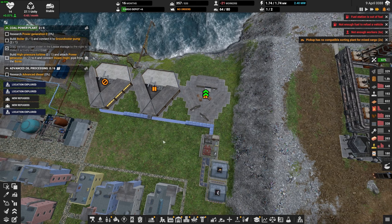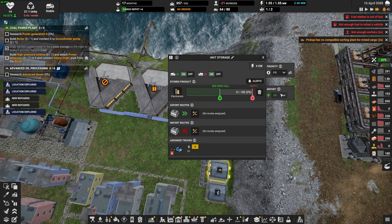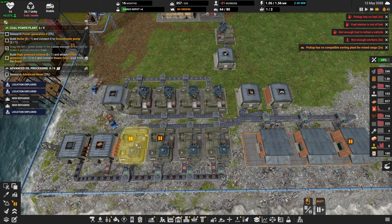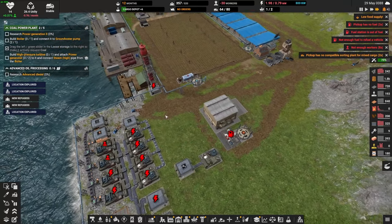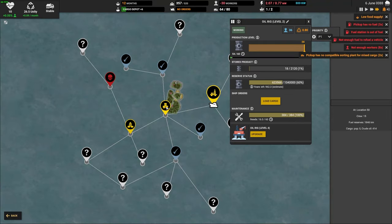Let's turn on import here. Someone come and grab the science and deliver it please. Let's turn this up to two and two so that we can produce more science. We're out of population here — let's turn on a beacon. We're out of oil again. What do you have? 400 — bring that back. Let's go home. We need that oil delivered here.